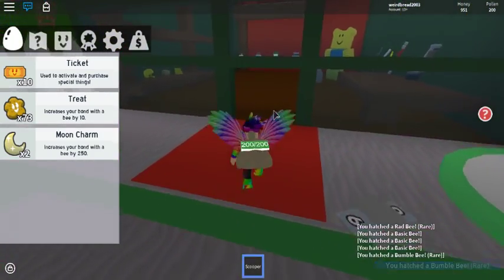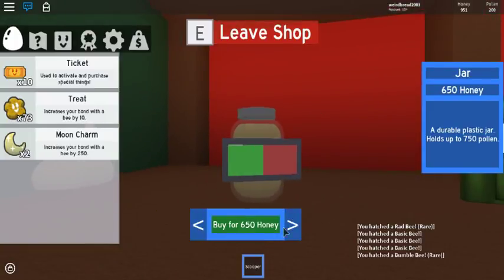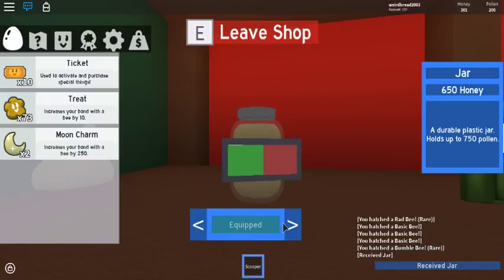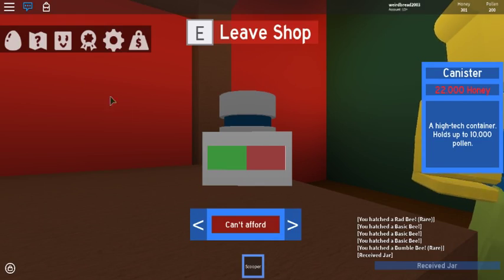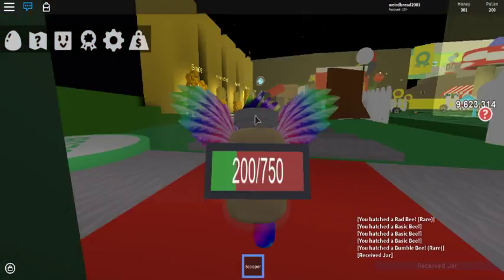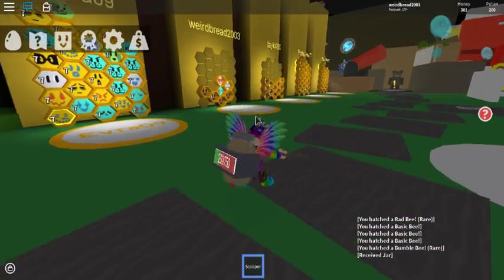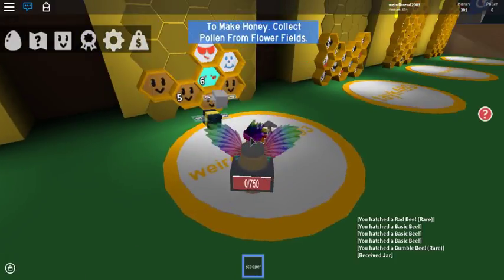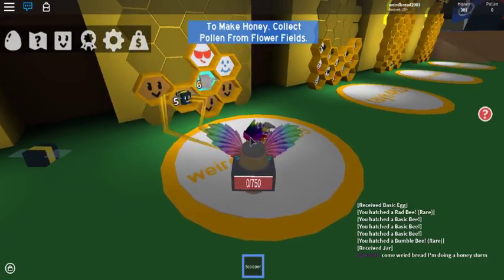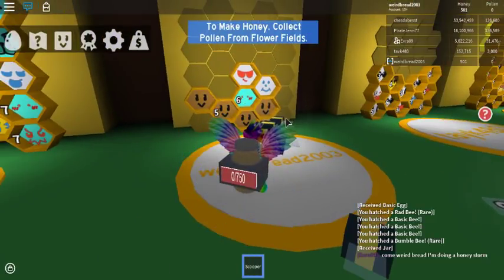See what we can buy. Leave shop, let's get out of here. And now we're gonna be making some more honey. This is actually kind of fun, so we're gonna be doing this. We have a legendary, so this is gonna be pretty fun.